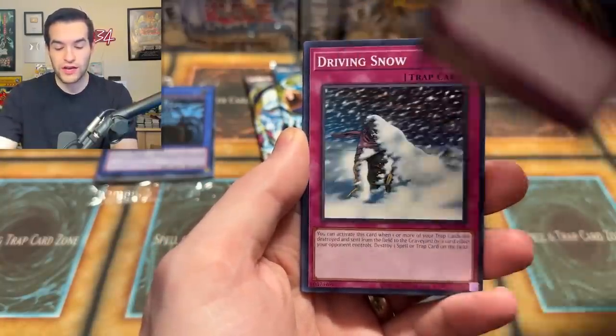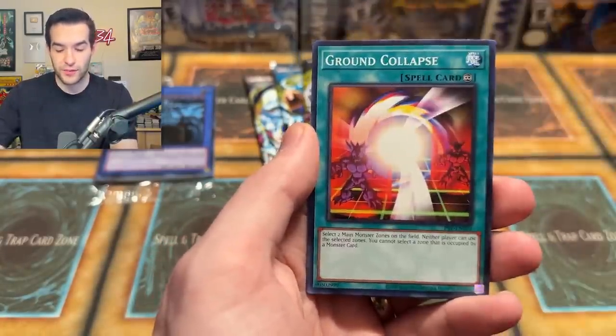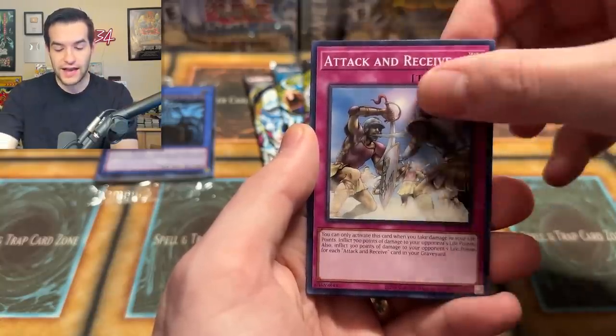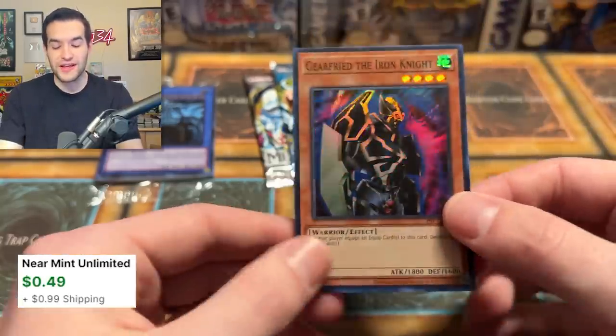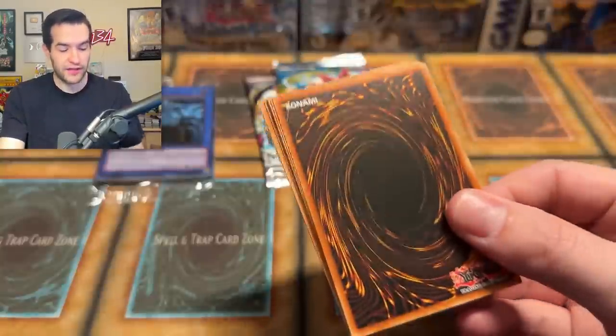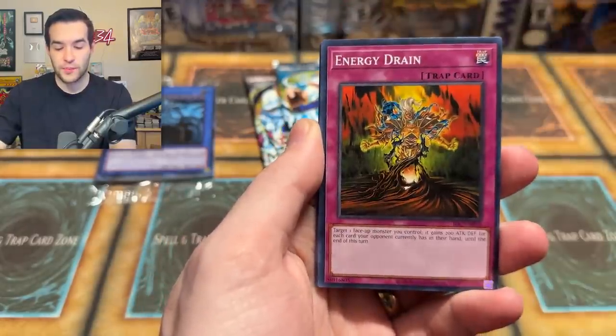Genezo pack — Bombardment Beetle, four-star Ladybug — oh, Ruxet Special, is that our first of the day? Driving Snow, Attack and Receive, Morphing Jar number two, and Ghia Free the Iron Knight — so it was the last card. Secret Rares move around for some reason. Ghia Free, not a bad pull. We've got a Secret and a Super out of these first three packs of this one already, which is pretty wild.